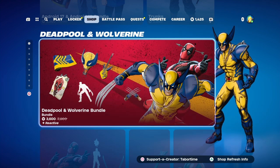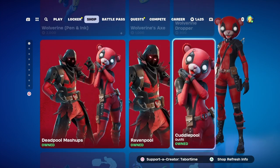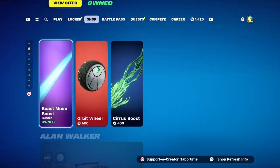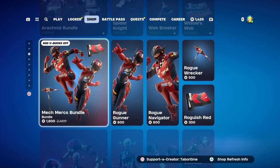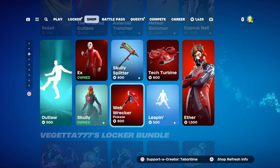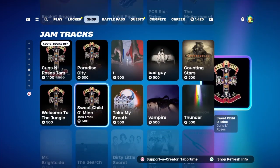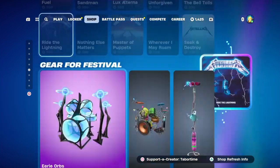Oh my goodness, man — Deadpool, Wolverine still here, still dope. Wow, this is an awesome item shop. Got Billy Cybertruck, all this — they're back, very nice, man. These bundles in here are dope. I'm loving it, everything in the item shop is fire today, especially the top. This is new. I'm pretty sure that was all new right there.